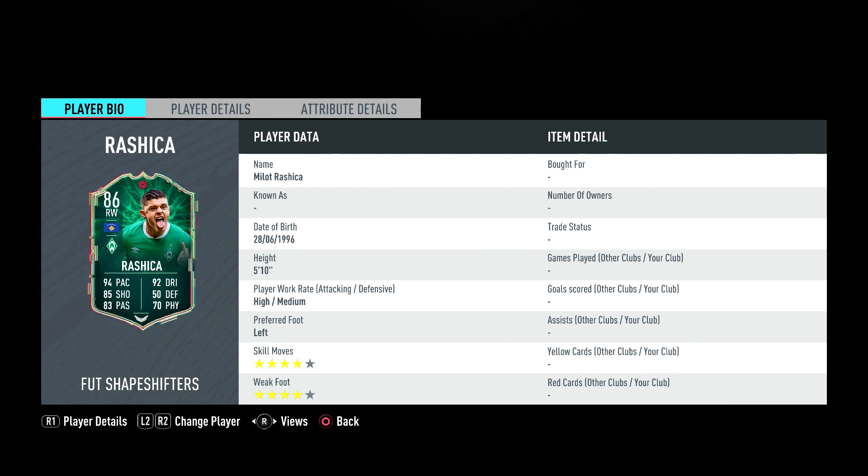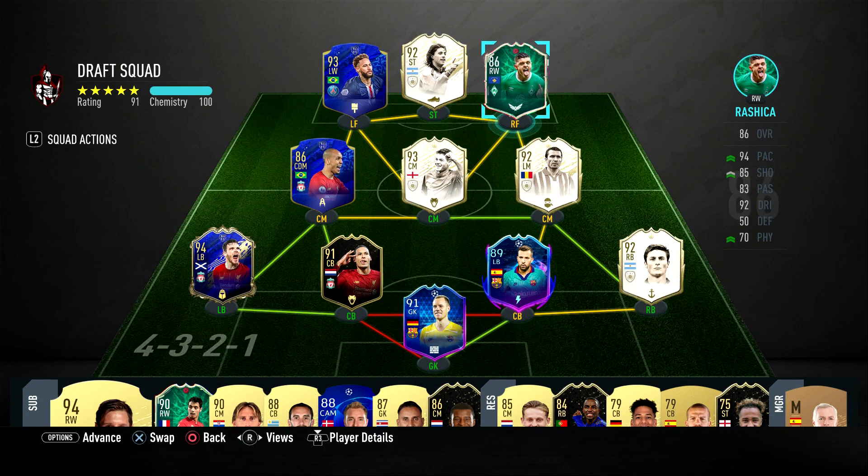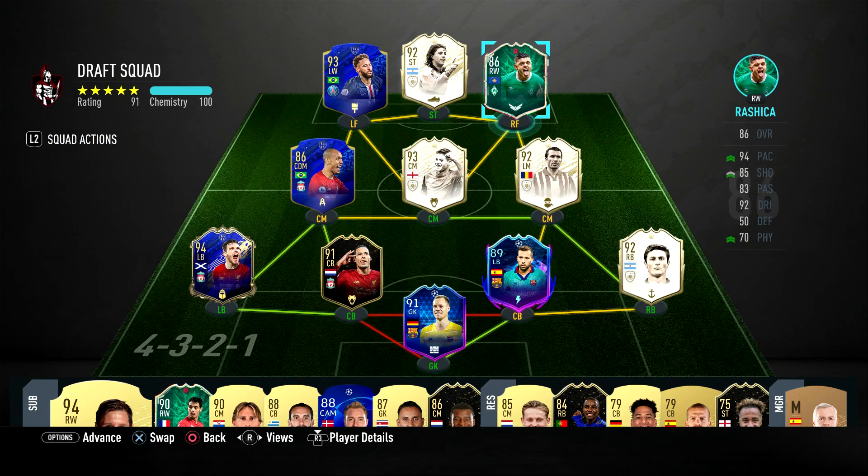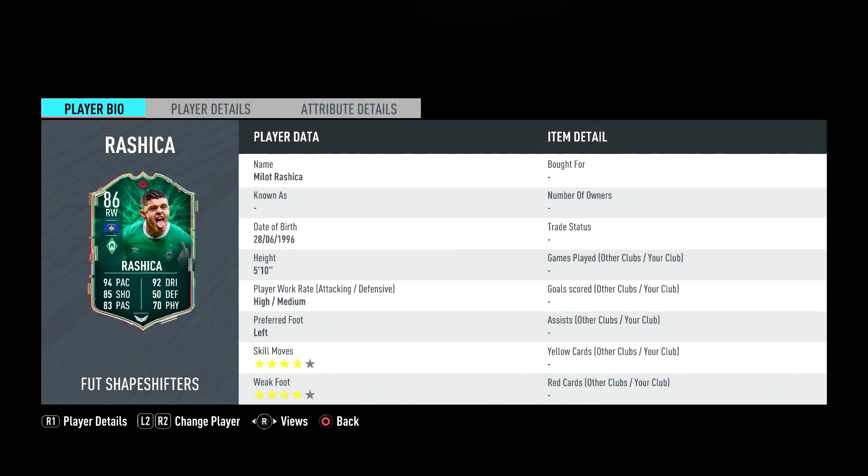Getting into his attributes — high/medium work rates, which is brilliant especially for a right wing. In this formation we're playing him as a right forward, which is basically the same except more closed in. This formation kind of works as three strikers. I'm going to put him on instructions like get in behind and make space so he can get through — we want to abuse his pace and agility. 5-foot-10 is quite good, really good for a winger.